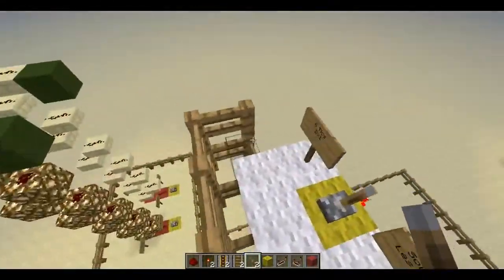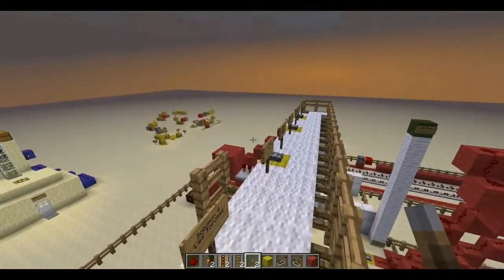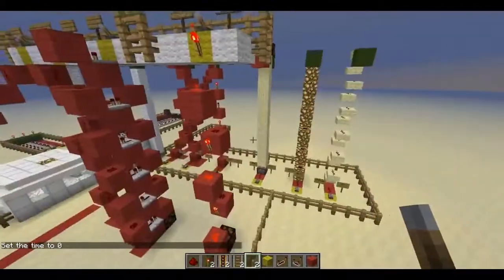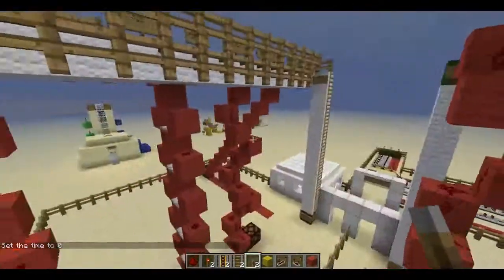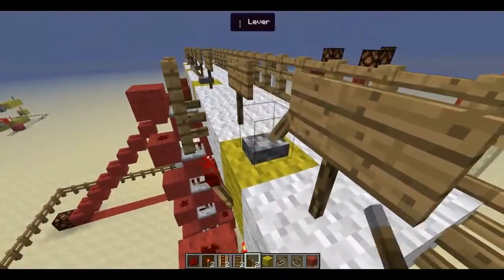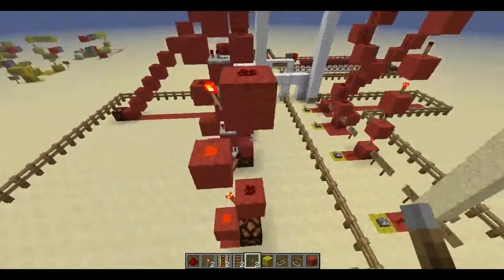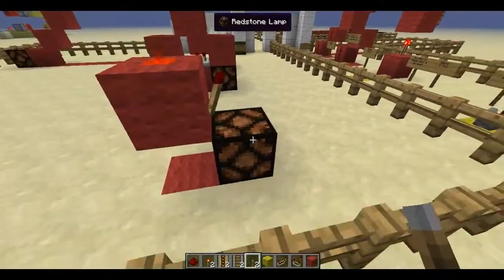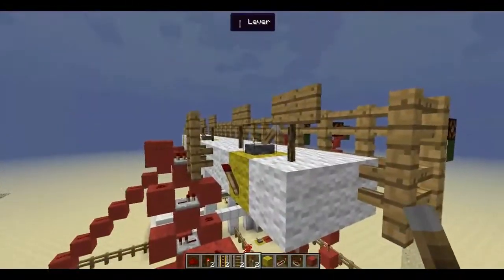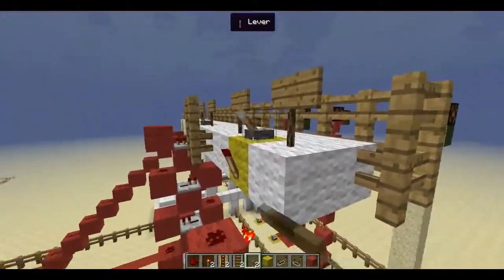And another method: this time using torches going downward. When you activate the lever, it deactivates one torch, which reactivates the next torch, then deactivates, then reactivates in a chain effect all the way down, until the final torch lights the Redstone lamp. Six torches, six ticks of delay. You can very clearly see the Redstone changing state as it activates, which is quite cool.